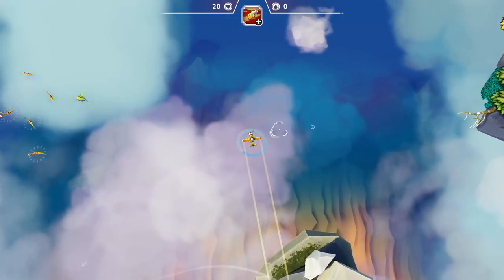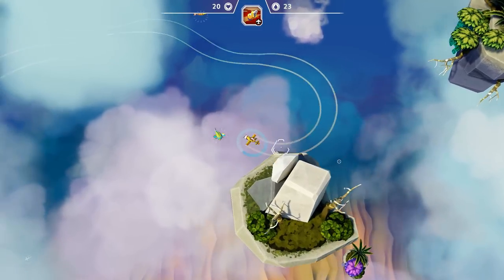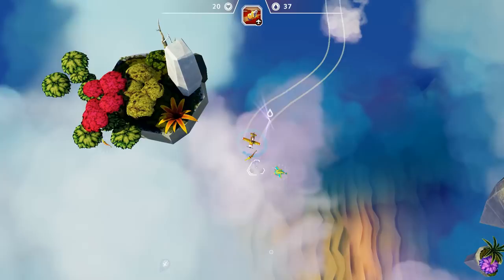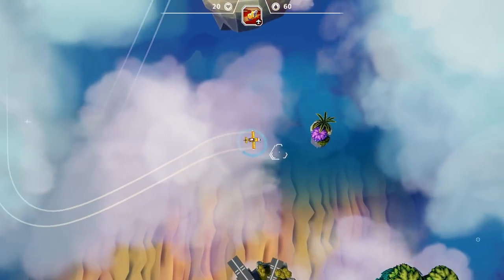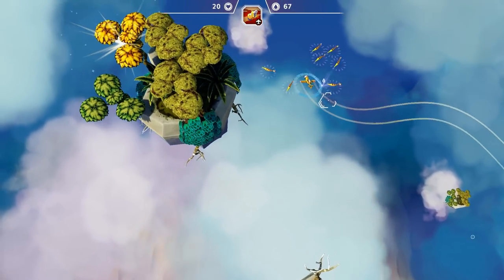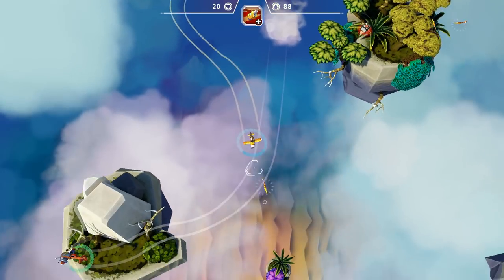I still haven't decided what control scheme I like better. I'm using mouse and keyboard right now. You fly around on this two-dimensional plane, but what's cool is when you're ready to move up to the next level, there's a little building that lets you do that and you actually fly up — sort of like the cell stage in Spore, where whenever you grew enough, the level would zoom and you'd see the level you were on in the background. It's the same thing here; so you're constantly going higher and higher.